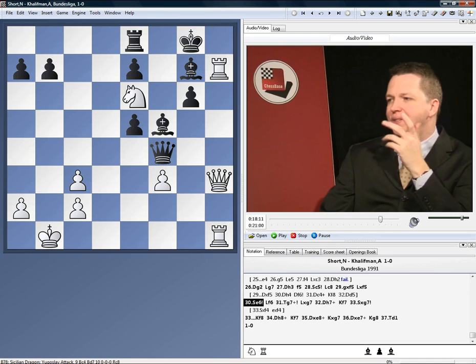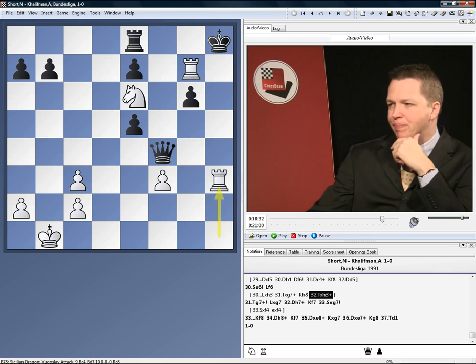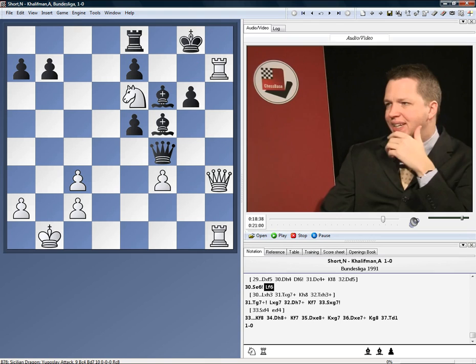After this, I play knight e6, and this is a lovely little intermediate move. Now he cannot, obviously he can't take here, because I play rook takes g7, and after rook h3 it's mate next move. So he must play bishop f6.